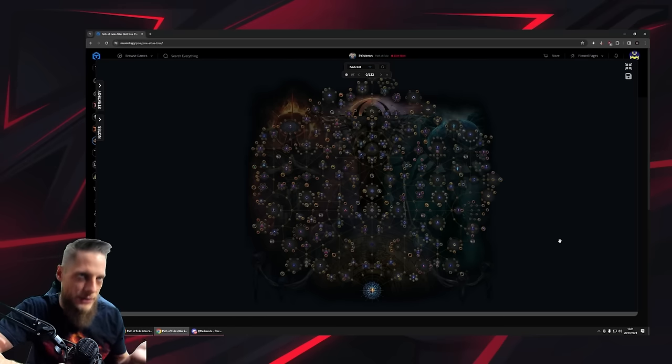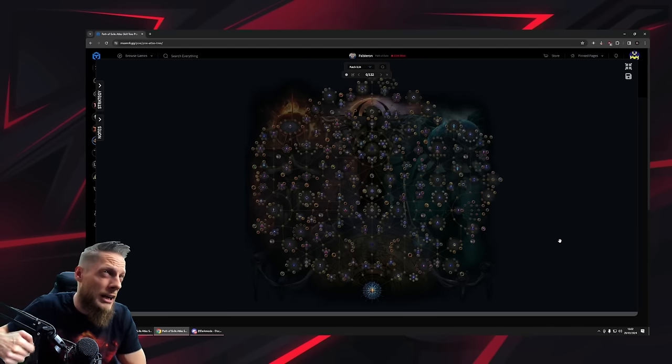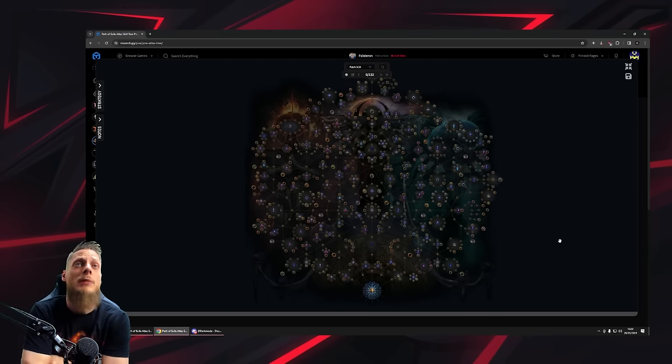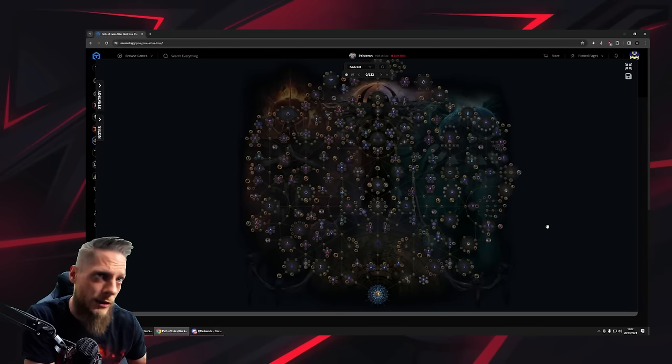If my goal were to farm Mageblood or Headhunter on day two or three of the league, my atlas passive tree would look very different. My personal goal — the same since I started the game about seven years ago — is always completion. I'm not stressing myself early on. I don't care about league mechanics or currency-making strategies.